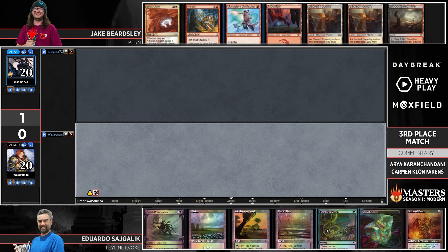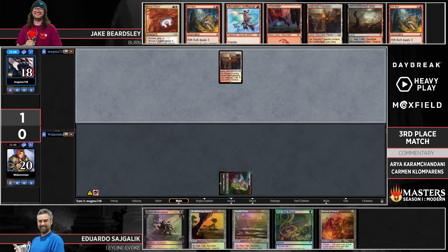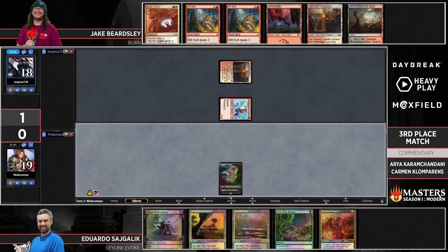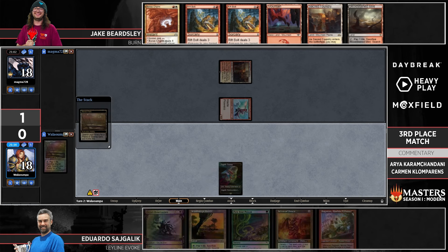Speaking of awkward hands — Orcish Bowmasters, Pick Your Poison, Scion of Draco. Is this one of those classic keep-or-lose situations? Maybe — those kinds of lifelink triggers off Orcish Bowmasters can really matter if it's not a defensive hand from Jake. A turn-two 4/4 is not nothing. That said, this stack would really struggle on five when you're performing so many actions on your first turn with evoking and Leyline that put you down cards.